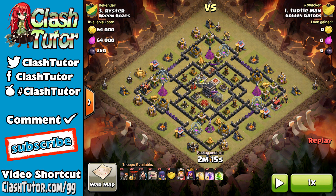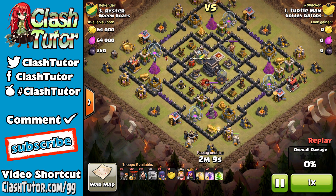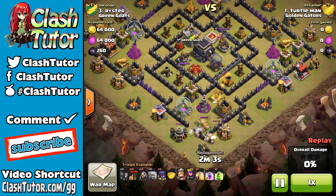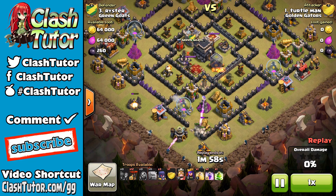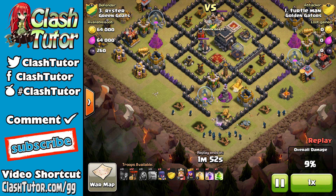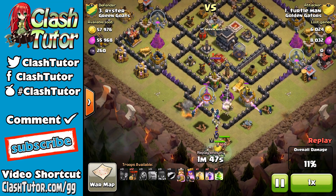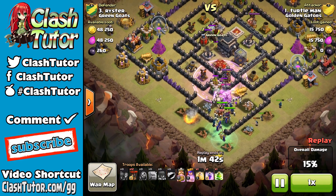Up to bat next is Turtle Man from Golden Gators taking on Ryster, going in with a GoWiLo. He's still a new Town Hall nine — just barely got his witches, still has level six loons and just level two golems from Town Hall eight. So he's a baby Town Hall nine taking on another Town Hall nine. He's got his golems going in, followed by wizards, then he drops his witches in a pack — remember, spread your wizards, pack your witches — and drops his heroes heading in from the south.